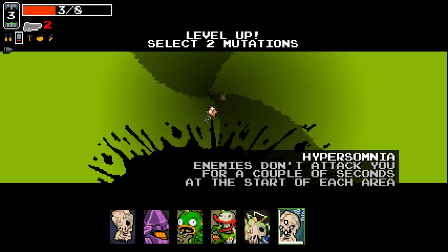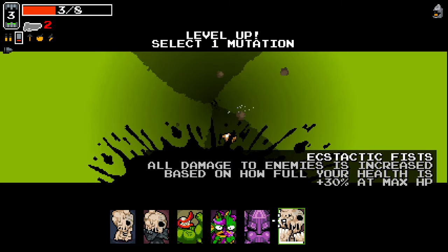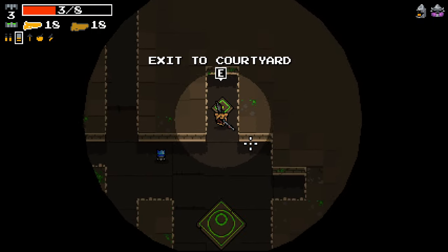I'll take that. Yeah, we'll take that. I'll take Puffy Cheeks here. Grab the double shotgun — we can go straight to the courtyard.